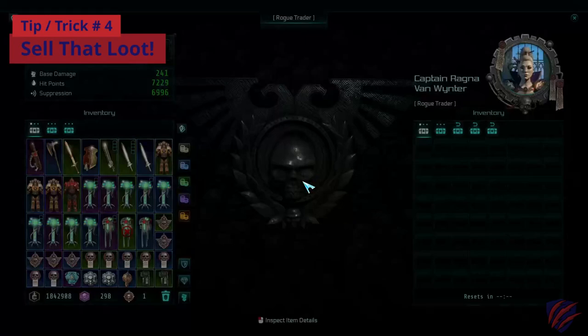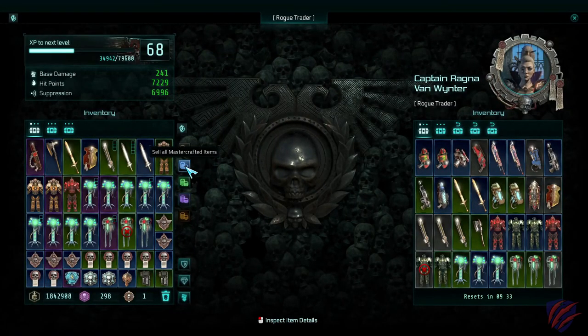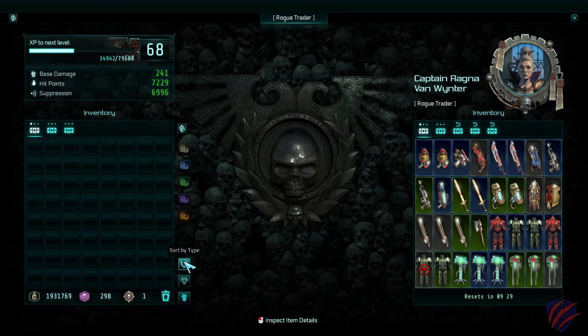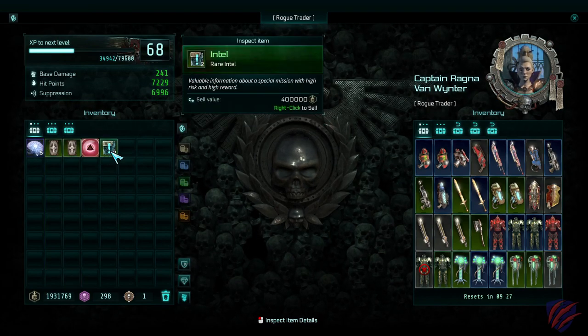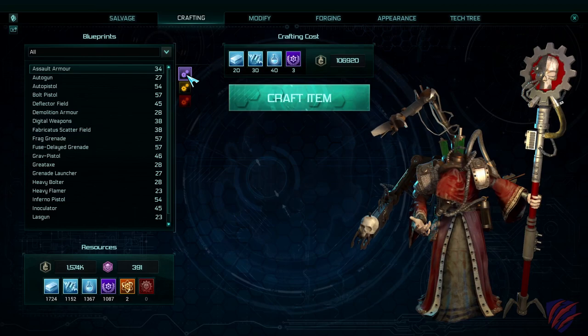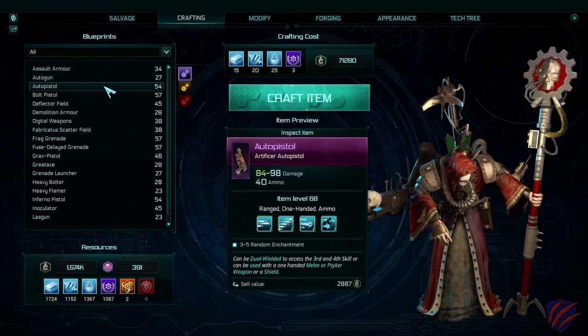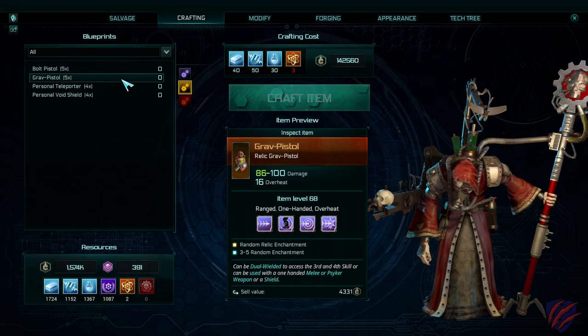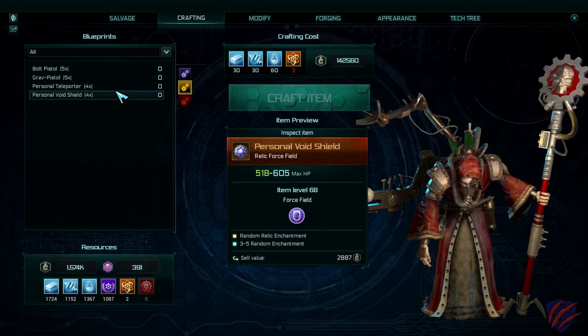Sell your loot — everything, at least at first. Sell everything you're not using, including intel missions, and upgrade your loadout as you find better equipment. Don't keep too much more than what you need. Rare and artificer gear is more than adequate for the story campaign. Save your money until you can craft at least artificer and relic grade gear using blueprints later on in the game.